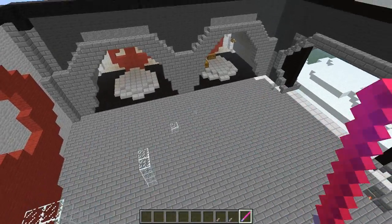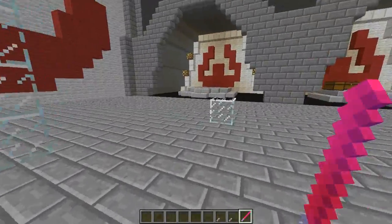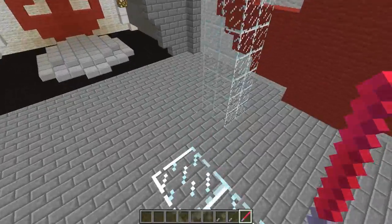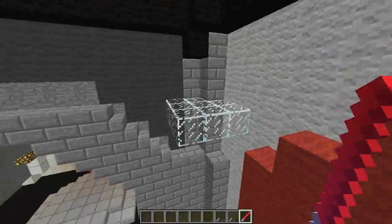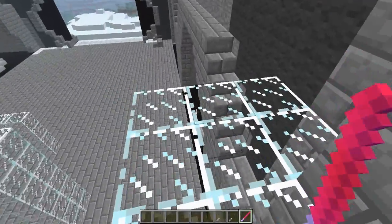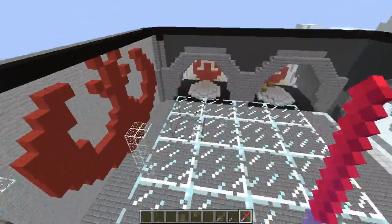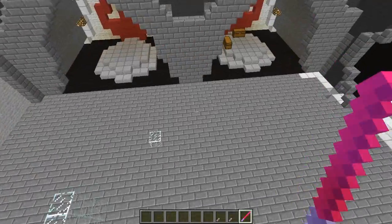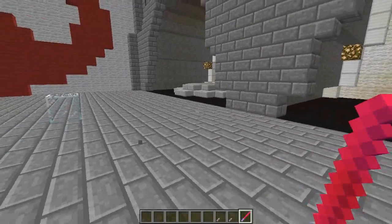If you jump off and press R and hold it down, you'll slam to the ground and sparks fly everywhere. You just slam down really quickly, so it's pretty useful. Once you're at the top, you want to get down — just spacebar and hold F and you float down like a butterfly. Float like a butterfly, sting like a bee. Oh, that's a terrible reference.